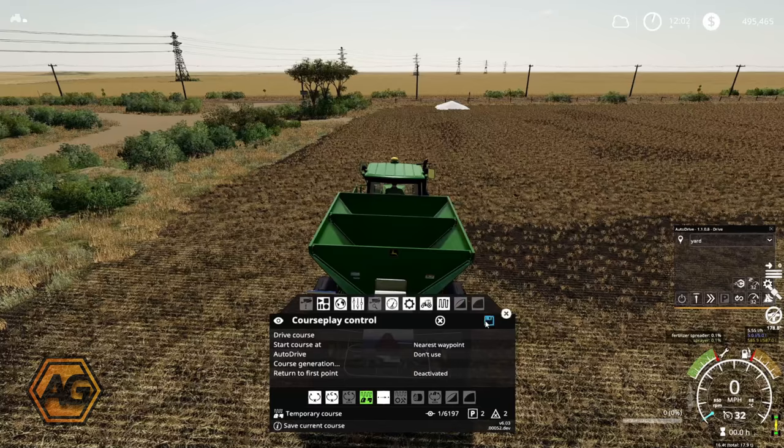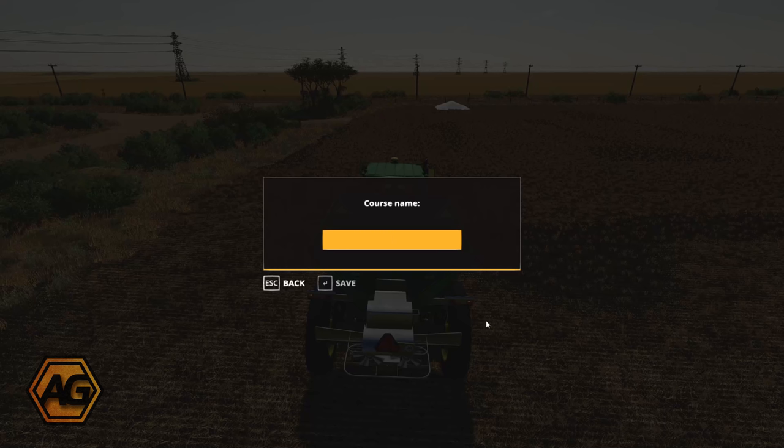As you'd expect it looks very similar to the combine course for the same field, just working across and up and down rows rather than using the lands. So I'll head back in and save this course - we'll call it 'Field 7 Lime Spreader'.